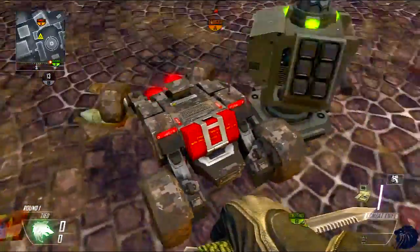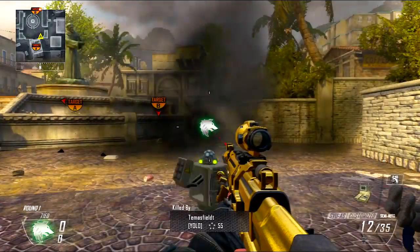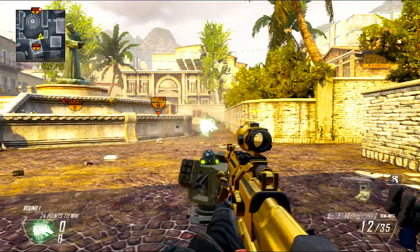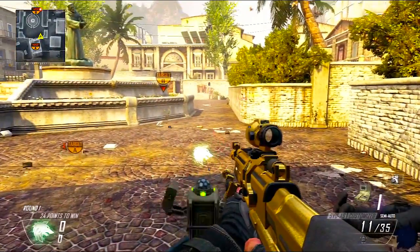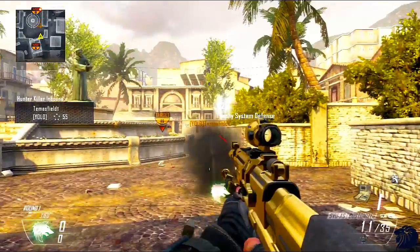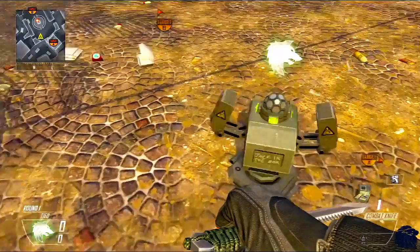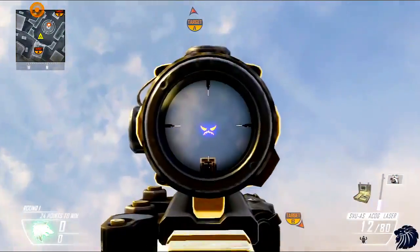Here we have the RCXD car — nothing really too surprising here, but in order to test everything you need to know exactly what all the score streaks do. The RCXD does not block it, so don't bother throwing a trophy system. The hunter killer drone does actually block it, but in my experience sometimes the hunter killer drone will go right through it. You need to be standing right behind the trophy system because it won't protect you if you're just kind of around it.